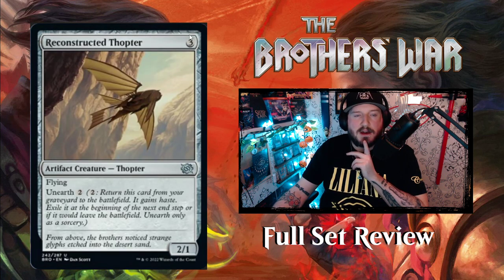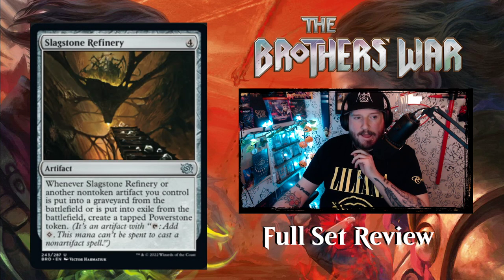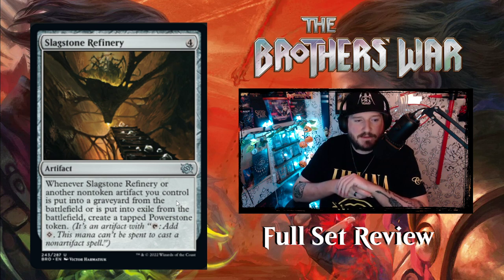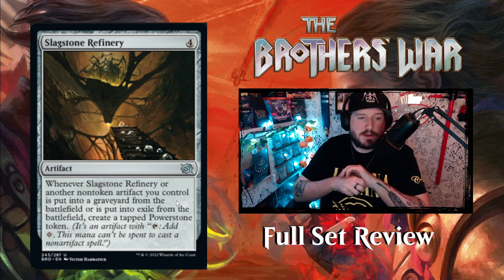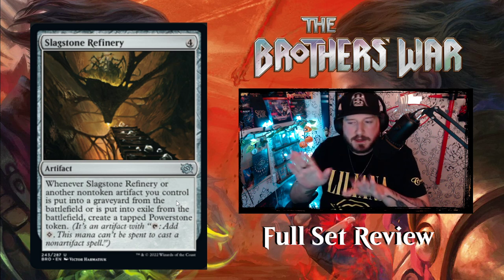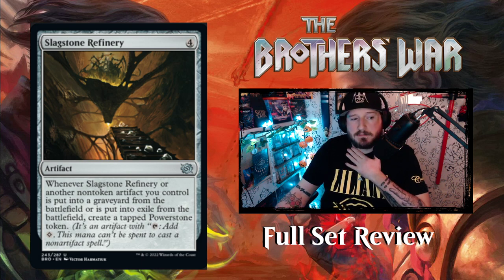Reconstructed Thopter — three colorless for a 2/1 artifact creature Thopter with flying and unearth two. Pretty decent. Slagstone Refinery — four colorless for an artifact. When Slagstone Refinery or another non-token artifact you control is put into a graveyard or exile from the battlefield, create a tapped Power Stone token. So anything you control that dies or gets exiled creates a Power Stone token — not too bad.